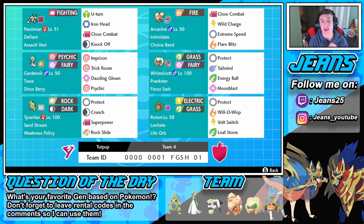If you want to use this team for yourself, the code is at the bottom of the screen. Let me know how you do with it. Also, let me know for the question of the day: what is your favorite generation of Pokemon, just based on how the Pokemon look? For me, I like Gen 4 and Gen 5 — I can't really decide. I think both have very cool looking Pokemon. But guys, let's hop on the ranked double ladder and try to get some wins with this Passimian team.